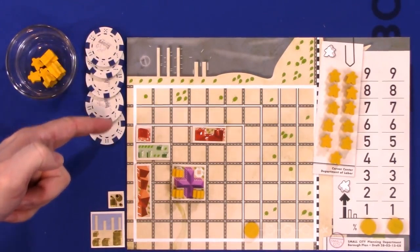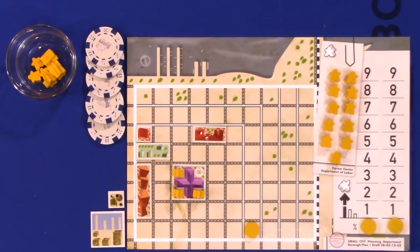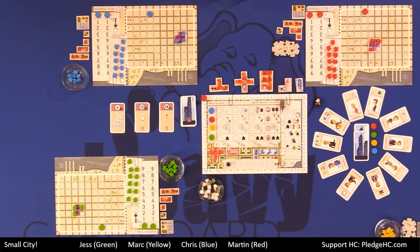We're going to be playing with poker chips for money. Every player starts off with some tiles unique to them, including the city hall — that big purple one in the center. We also have a starting meeple, which is the mayor, which will apply significantly throughout the course of the game.